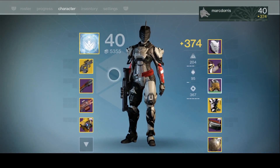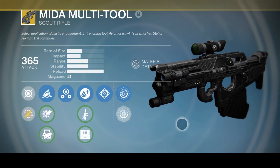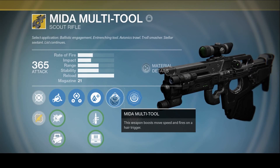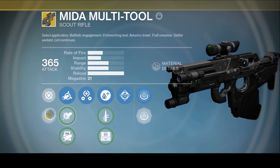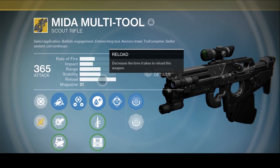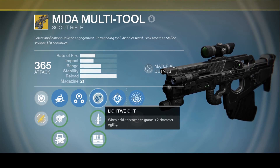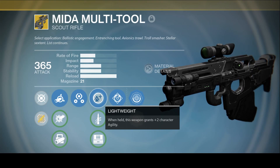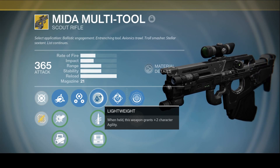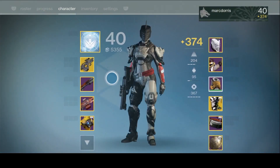Your weapon loadout also affects your overall Agility. In this case, I'm running the Mida Multi-Tool — I'm rocking the Spec Ops Ornament — and its key perk is that this weapon boosts movement speed and fires on a hair trigger, which you unlock via experience. The other important perk is Lightweight, in the third or fourth column: when held, this weapon grants plus two character agility. Lightweight can drop on a variety of weapons — I've seen it on shotguns, pulse rifles, and other special weapons. Combined with Third Eye and Mida Multi-Tool, this makes you extremely fast.